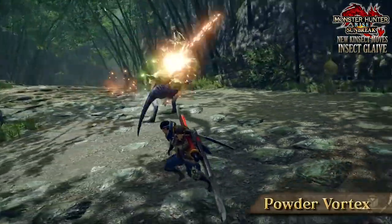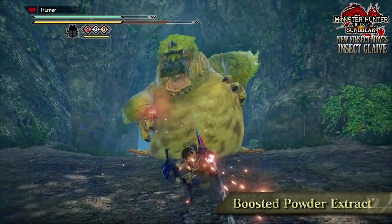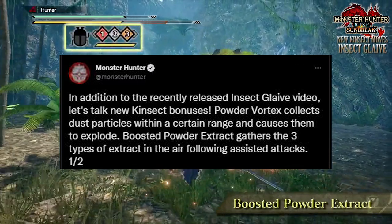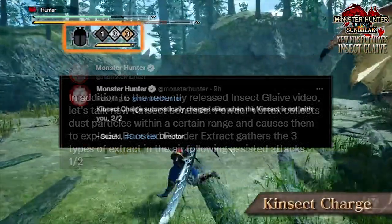These new additions enhance our bug and from the short teaser video they showed off, it looks quite good. There are three aspects — or three modes, or three functions, however you want to describe it — shown off for the Kinsect: the Power Vortex, the Boosted Powder Extract, and the Kinsect Charge. In this video we're just going to quickly go over and speculate what these could be about.